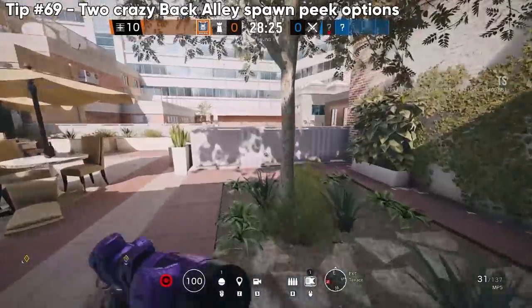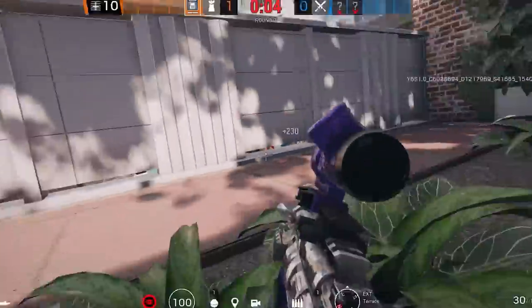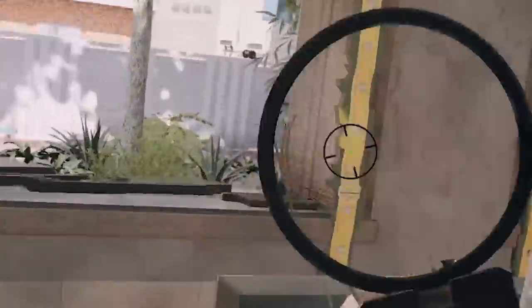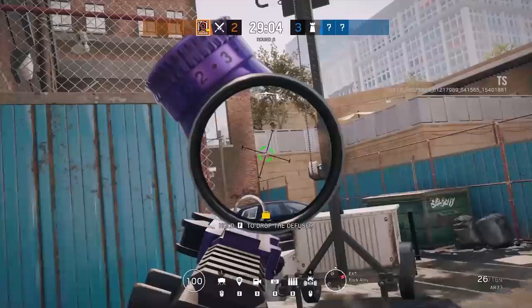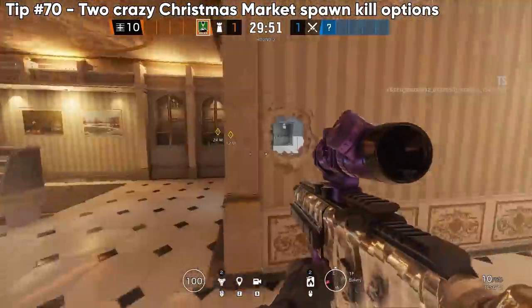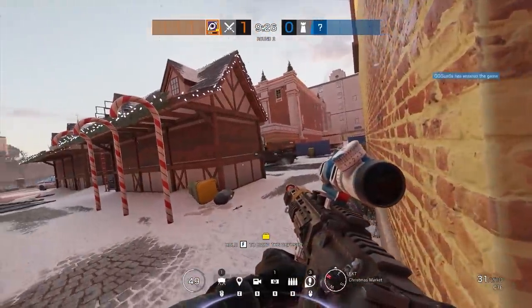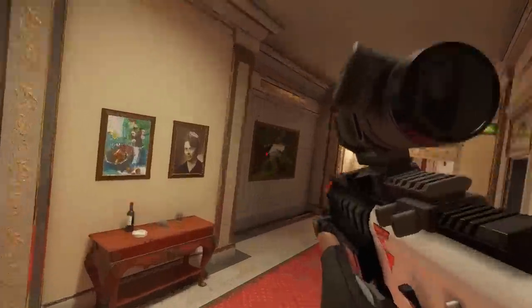Two crazy back alley spawn peeks — first one's a brave run-out. Don't stay too long because if they climb the ladder and run above you they'll see you, but you don't have to worry about bullets through the fence because they literally can't come through. Second one, stay inside by the desk, lean left, and see through the crack in the fence. Also, two Christmas market spawn kill options on Cafe: first from inside the bakery through the wall going through the window of the black truck; second from the hall going through multiple walls — both crazy.